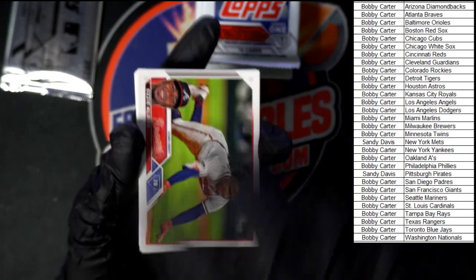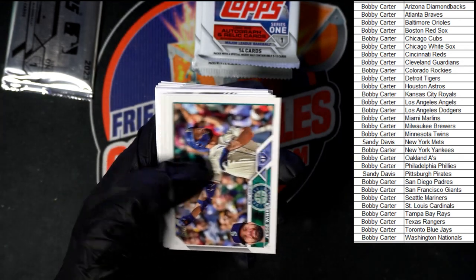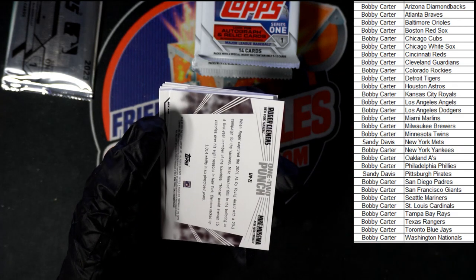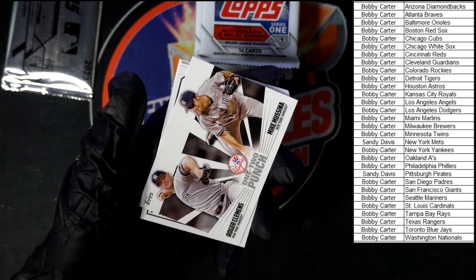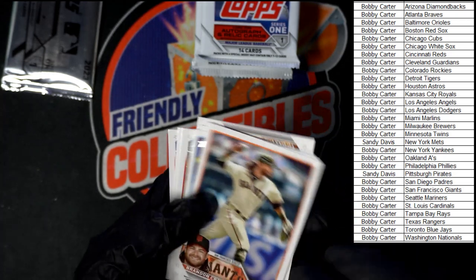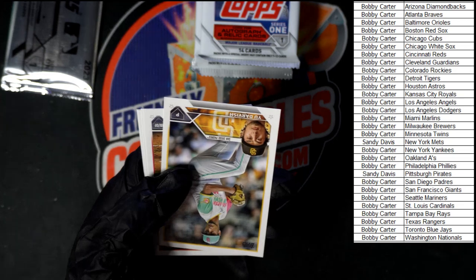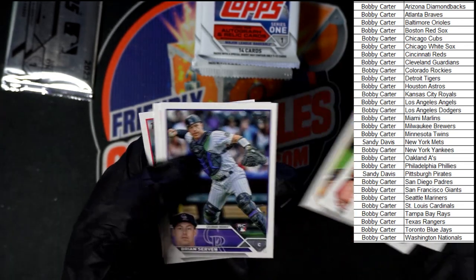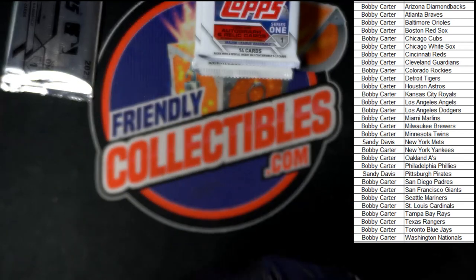Starting off with Albies on this one. Jesse Winker. Mike Mussina, Roger Clemens — one-two punch, very nice. We got Brandon Crawford, Randa, Rojas, Yu Darvish. Shohei Ohtani and Nola in that pack.